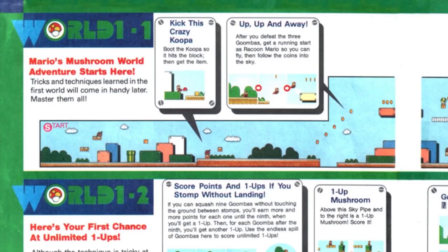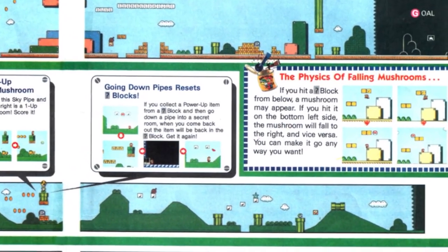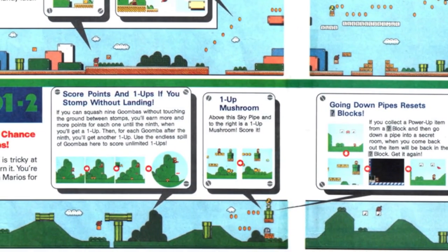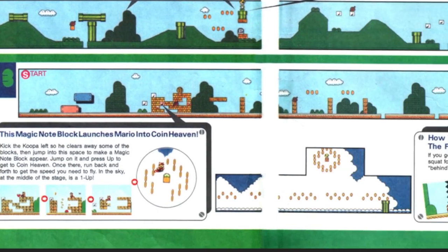We're not going to go too crazy into Worlds 1, 2, and 3 — there is a lot to cover here, but we can definitely take a look at some things they said, like 'Kick the crazy Koopa,' 'Up up and away,' the sky pipe leads to a secret coin room. The physics of falling mushrooms — if you hit a question block from below, if you hit it on the bottom left side the mushroom will fall to the right and vice versa, you can make it go any way you want. A lot of people didn't know that. Going down pipes resets blocks. This is where the secret is — it shows the one-up in the clouds.